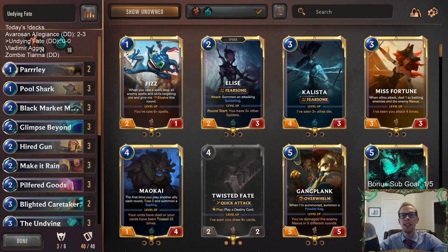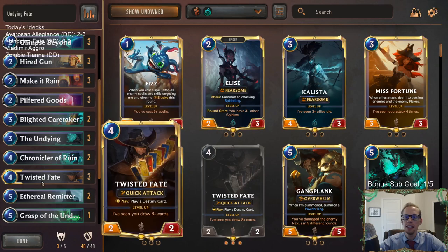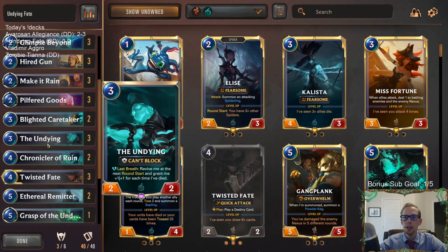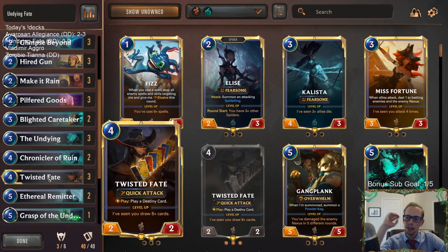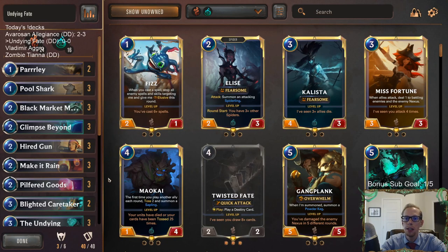Welcome everybody on Twitch and YouTube for some Undying Fate — another donation deck where we're going to be combining the Undying and Twisted Fate. That's kind of our goal here. We've got a pretty good anti-control thing going, with the Undying being a card that's awesome against control because you can't get rid of it — it just keeps on coming back over and over.